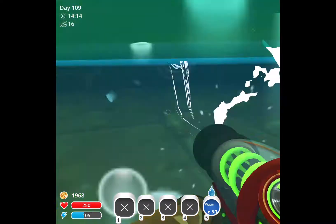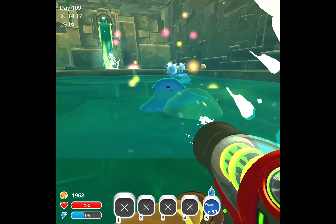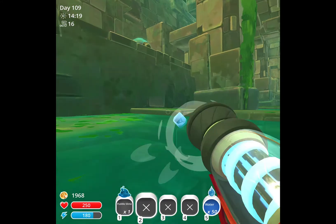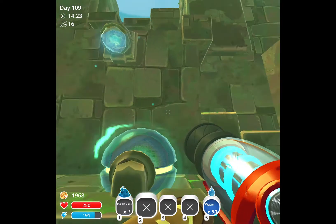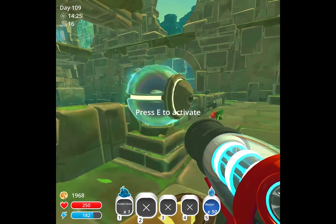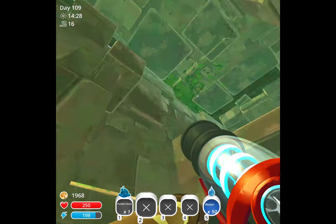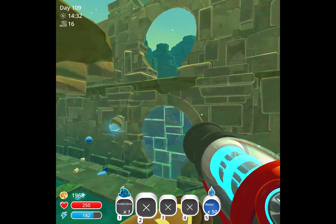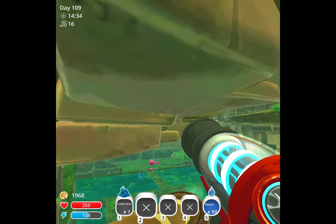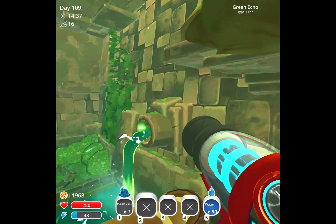I have a puddle slime in my storage. That'll do. Why can't I jetpack further than this?